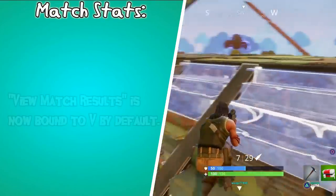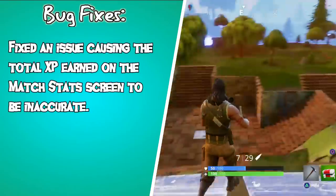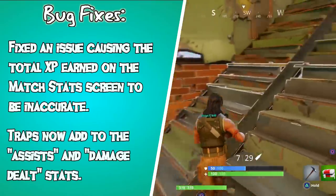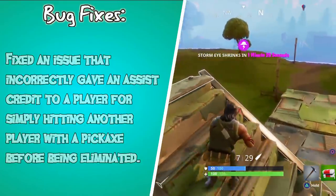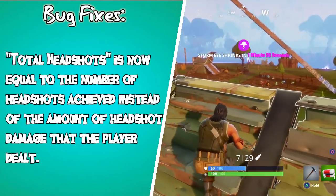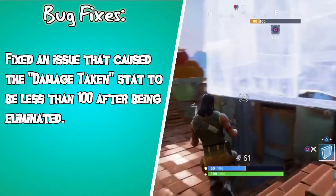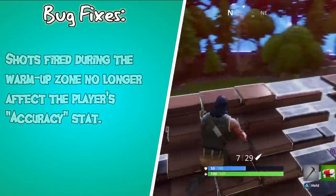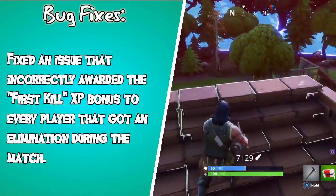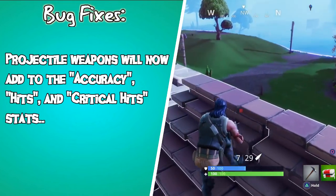Next up for match stats: view match results is now bound to V by default on PC. For bug fixes: fixed an issue causing the total XP earned on the match stats screen to be inaccurate. Traps now add to the assists and damage dealt stats. Fixed an issue that incorrectly gave an assist credit to a player for simply hitting another player with a pickaxe before being eliminated. Total headshots is now equal to the number of headshots achieved instead of the amount of headshot damage dealt. Fixed an issue that caused the damage taken stat to be less than 100 after being eliminated. Shots fired during the warmup zone no longer affect the player's accuracy stat. Fixed an issue that incorrectly awarded the first kill XP bonus to every player that got an elimination during the match. And projectile weapons will now add to the accuracy hits and critical hits stats.